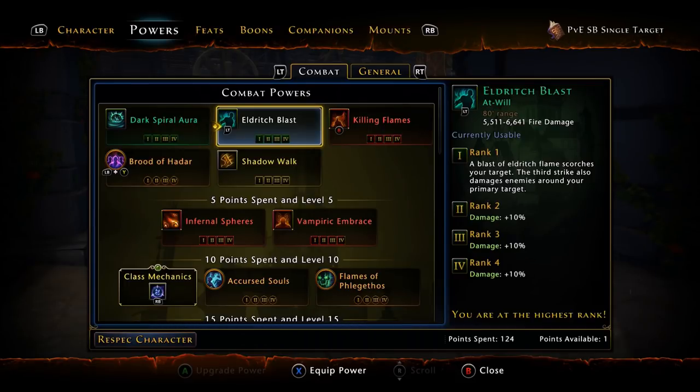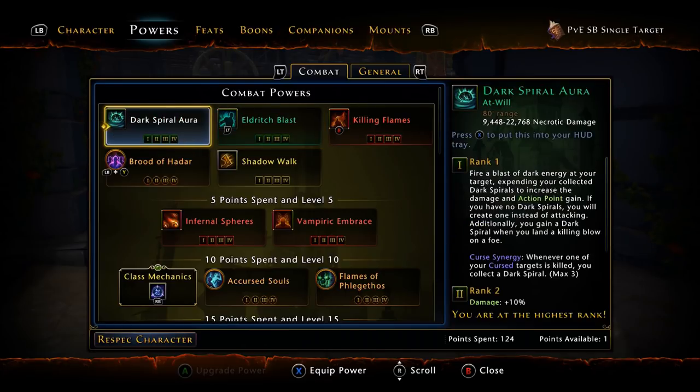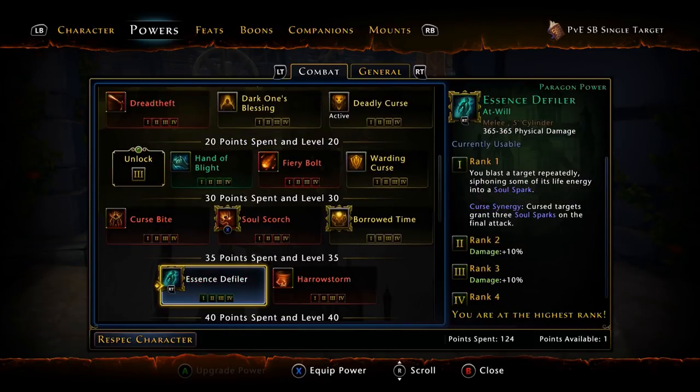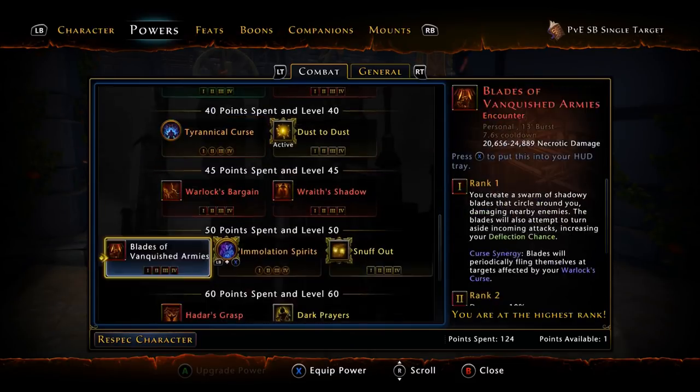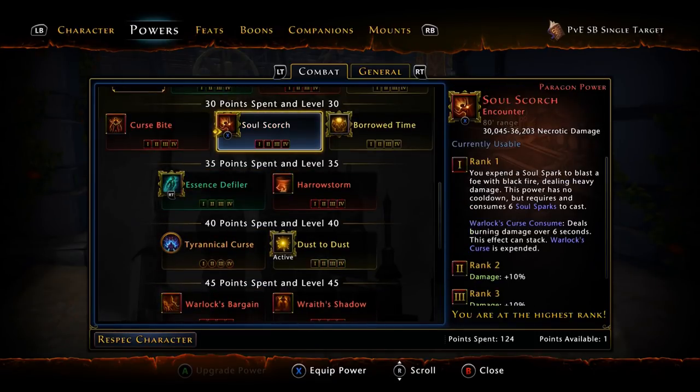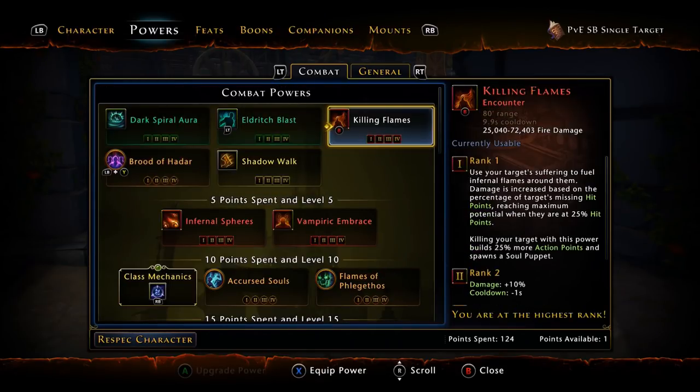Let's go over the powers and do some rotations and finish off the video. For your at-wills, we're using Eldritch Blast as our secondary — however you can use whatever you want, like Dark Spiral. For your main at-will, you're going to use Essence of the Fowler, which is going to be on your primary weapon as well to increase its damage. Its damage is just insignificant — this is your Soul Spark Generator. For the encounters, we're going to use Hadar's Grasp, Soul Scorch, and Killing Flames.